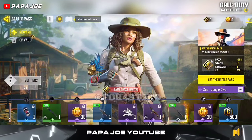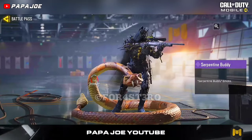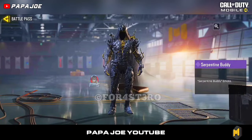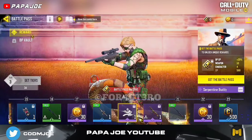After you reach tier 19 in the new BP, you'll get this brand new epic emote called Serpentine Buddy, which in my opinion is better than many other rewards in the new BP. Do you like the new Serpentine Buddy Season 4 battle pass emote? Write it in the comments.